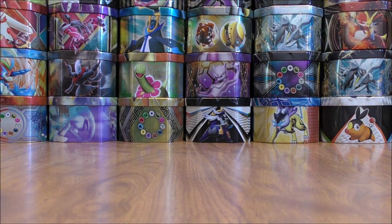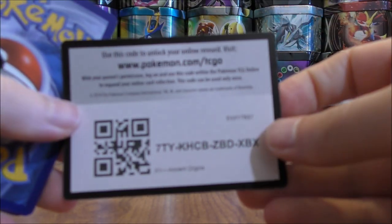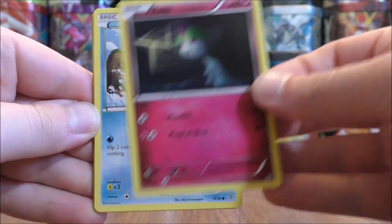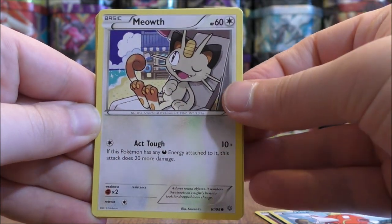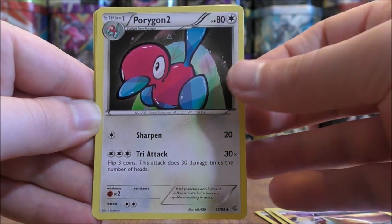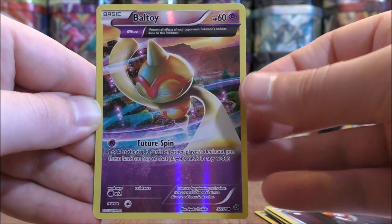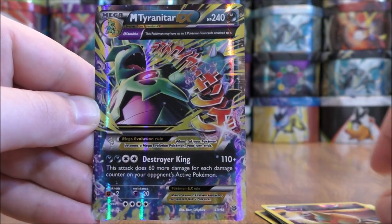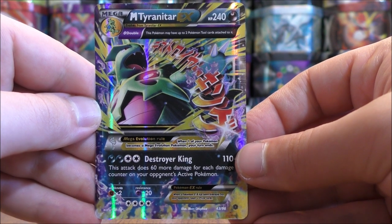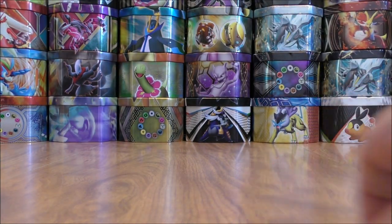It looks like five packs left to go in this booster box. I should be getting two more good pulls out of the remainder of these packs. Pack fourteen starts with Ralts, Magikarp, Meowth, Spinarak, Baltoy, Porygon 2, Vaporeon, Lysander, a reverse holo of Baltoy — just a common — and the final card would be a Mega Tyranitar EX. So the first Mega EX pull of this booster box, and I am a big fan of Tyranitar, so very happy with that pull.